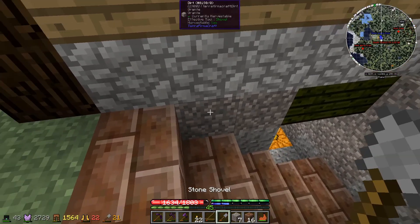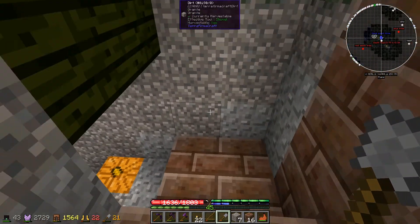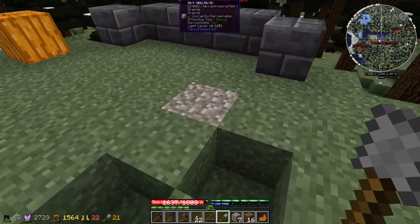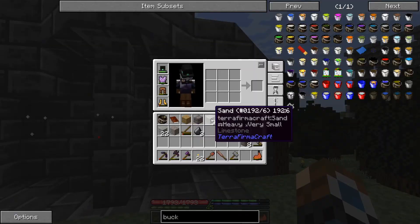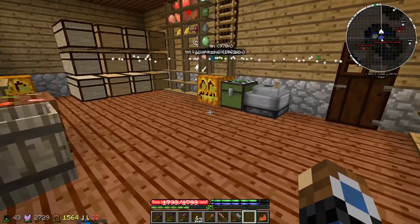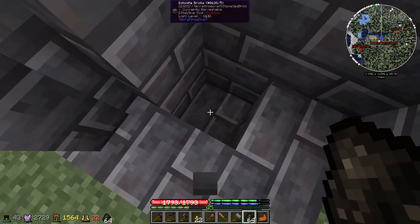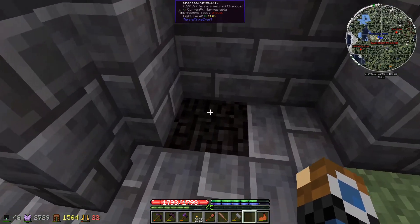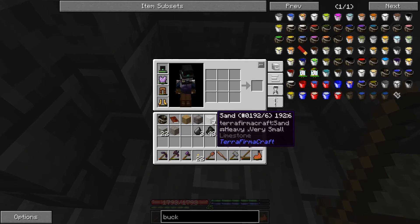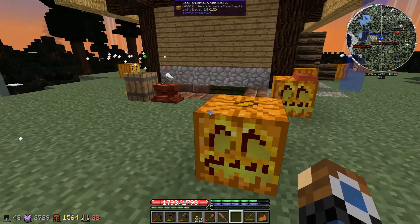That will look really nice. We can also replace these ones but wouldn't need to worry about the cobblestone on top. So I've made up an area — this is going to be used for making a forge. The way you make a forge is you shift-and-stack a stack of charcoal or coal, and then you simply light it. We can cook a whole bunch of stuff at the same time and use this for heating up metals to work on our anvil.